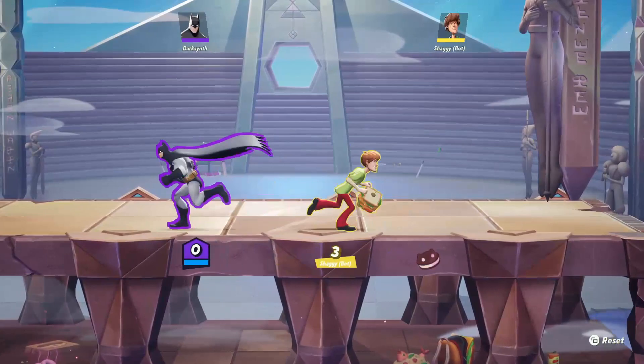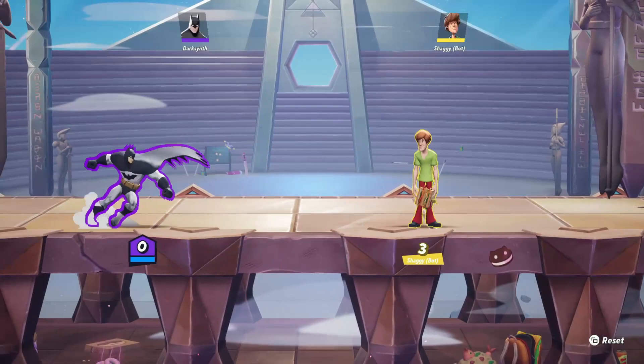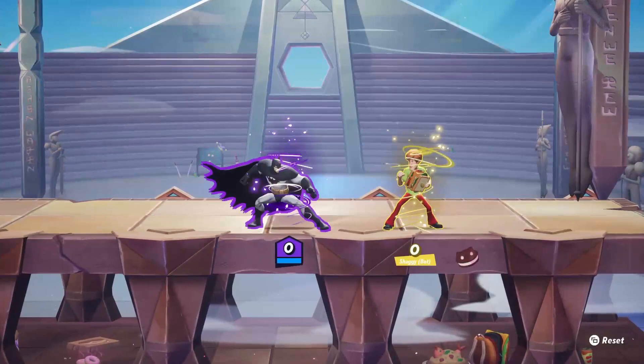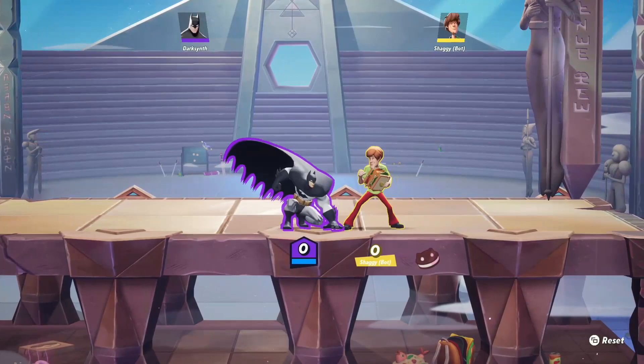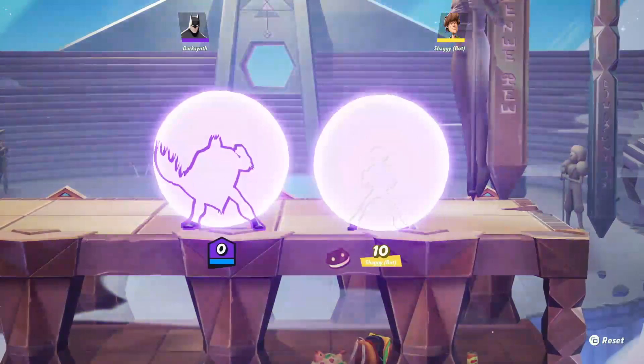Next up is Batman's slide attack, which is down attack while he's on the ground. You can charge this up and he'll travel further. However, I don't feel this move is very useful at all, because the distance traveled when you don't charge it is very minimal, and even on the slide you don't get much if that hits — it doesn't cancel into anything. But it does have an extension: if you do down attack and then press attack again, he'll do this kind of step kick, and that gets a good 10 damage off of it.